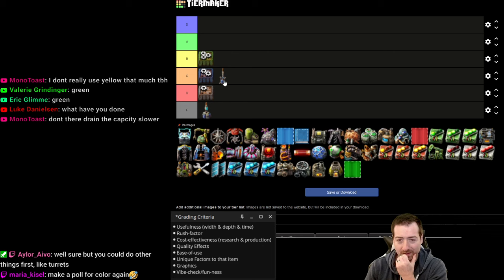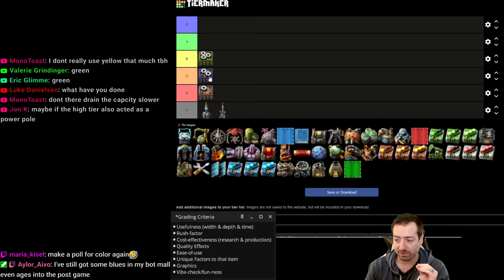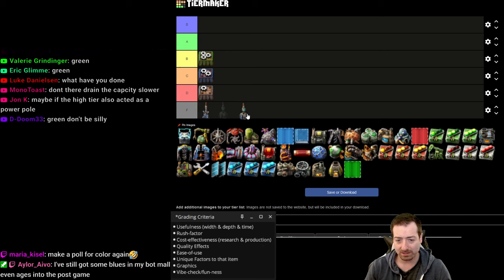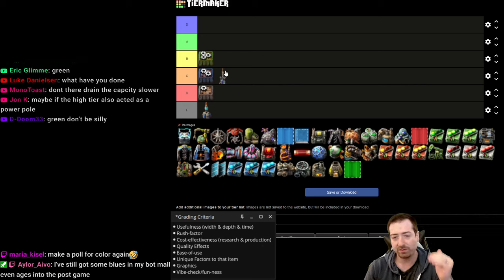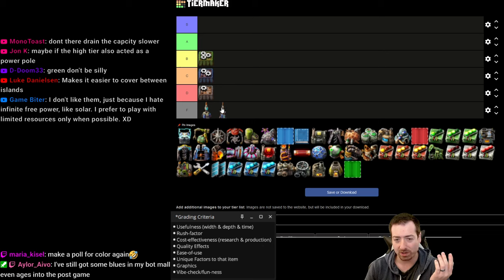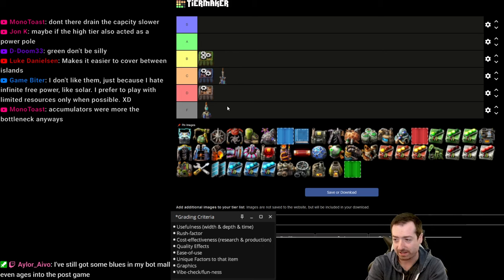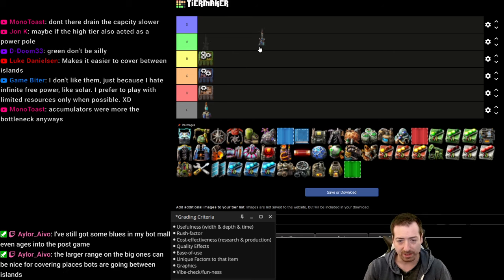By the time I needed any more power than what the basic lightning rods provided — it's kind of like my argument for gray and blue assemblers. Why do we need two tiers here when this tier is already more than good enough for everything you need to do for a long time on Fulgora? By the time you have the big ones, you're just doing it for slight boosts, at which point you could have just had the quality bonuses be higher. Accumulators were the bottleneck, not the lightning rods.